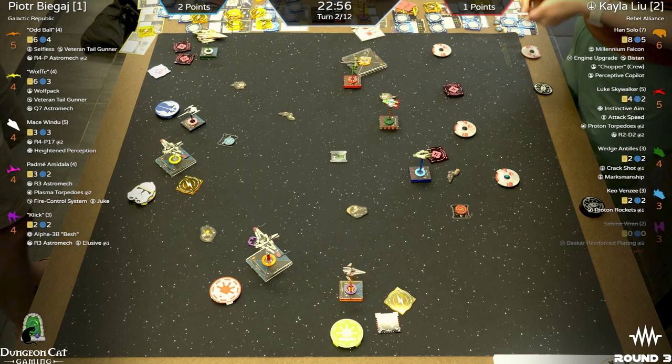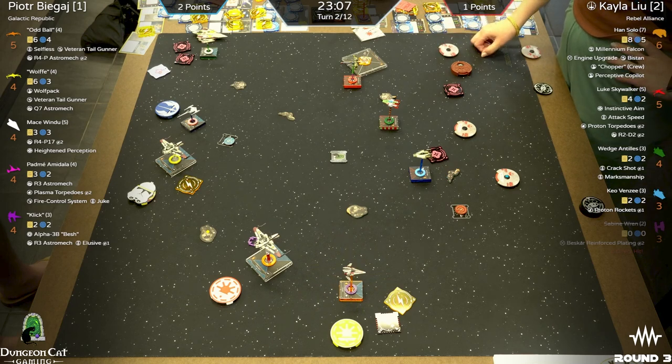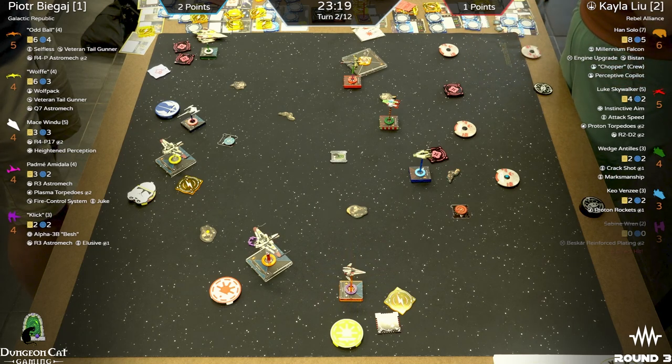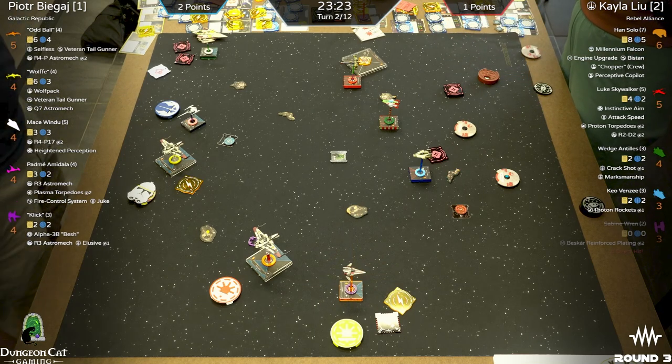Both players are double and triple-checking — this is really what they want to do. That's one of the things about X-Wing: if you can feel that snowball start to move one direction, it's never too late to pull it back. There's always a chance.